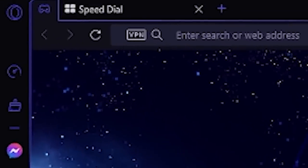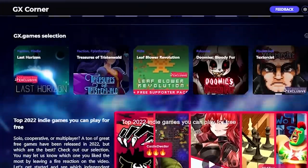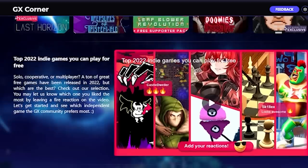And if you're an avid gamer, the Opera GX corner also shows you the newest free games, best deals, and even some gaming news if you're into that.